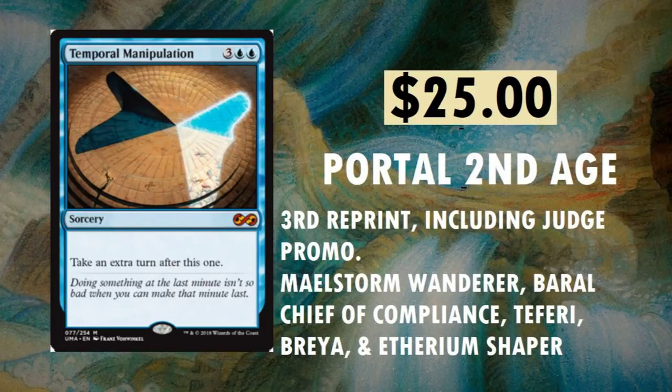Temporal Manipulation from Portal Second Age. I remember cracking the original of this — at the time it was only $2 or $3, really inexpensive. Take an extra turn after this one. The original printing wasn't rare because Mythics didn't exist at that time. Third reprint, including a Judge promo. You can find it in Maelstrom Wanderer, Baral Chief of Compliance, Tatyova, Brea, and Ethereum Shaper. I remember when Baral was only $1 — now he's up to like $7 or $8.